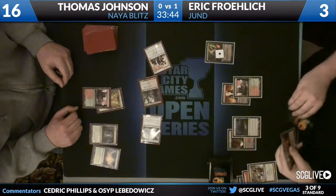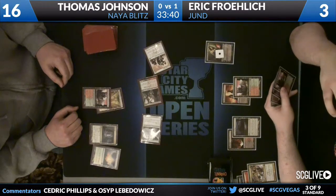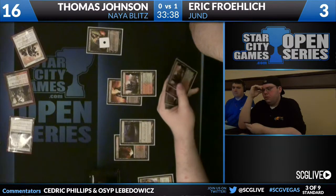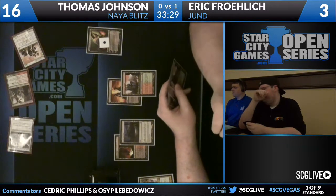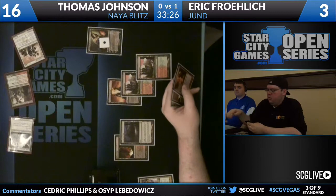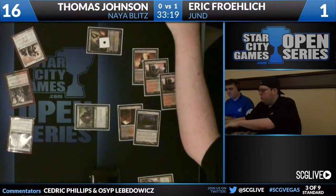What can Eric do to get himself out of this situation? He takes a draw. You know he has a Bonfire of the Damned in hand — last two cards are a mystery. It looks like he does have something, because I think he would have conceded if he didn't. Stomping Ground, Bonfire, takes 2 — Bonfire. Thragtusk — so he's going to move up to 6 life.